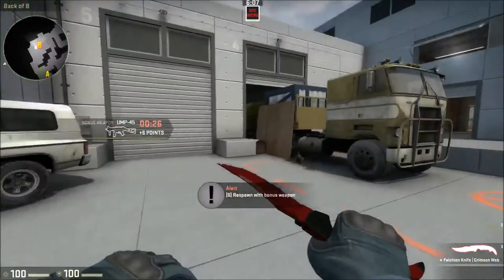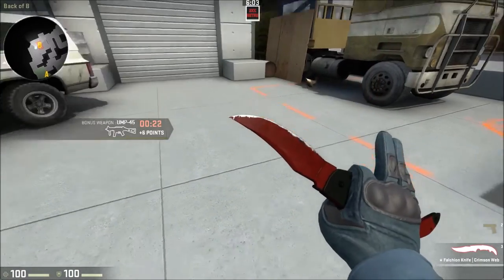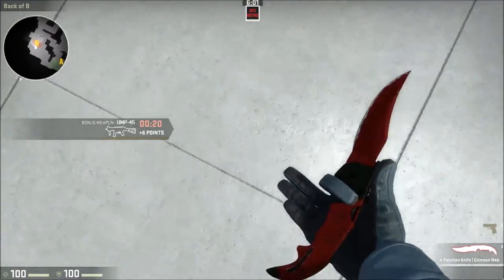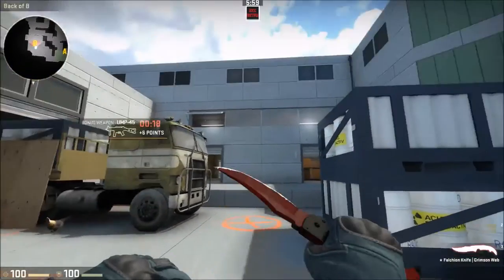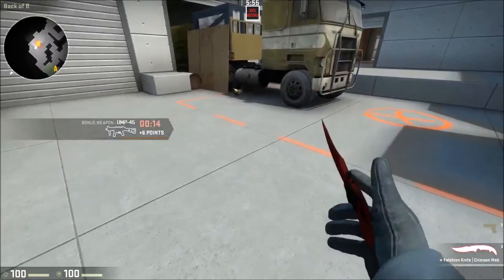All it does is it just bounces in your hand. The cool part about it is if you're looking down it'll just stay in your hand — like it won't fall. It's kind of funny how they did that. You can just look down or up and it'll just stay there in the spot.